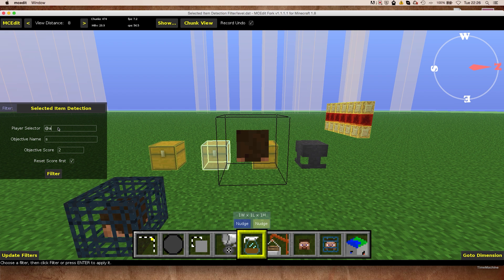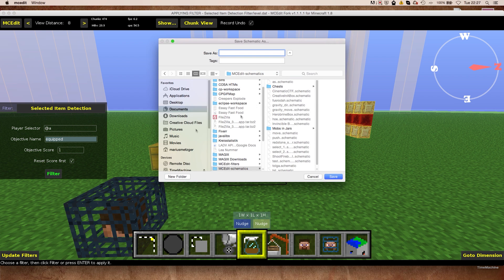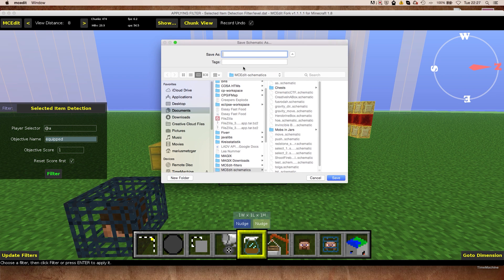Here you can input a player selector to restrict the filter to only test for players with a certain selector — I will just leave it as '@a'. Then we have the objective name; in our case it's 'equipped', and the objective score. This is the score that is going to be set for the player when they have the specific item in their hands. Then we have the 'Reset Score First' checkbox — when activated, the first command block sets the equipped score to zero, and in this case we want that.